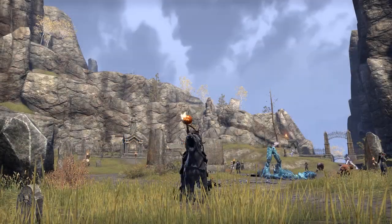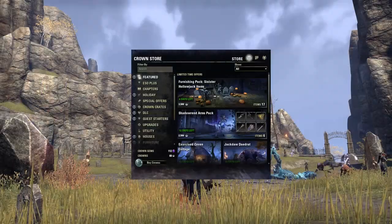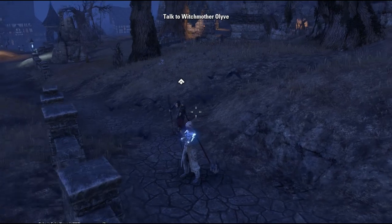This is a quick guide to the Witches Festival. All details will be graphical so you can pause at any time. To start the quest, go to the Crown Store and get it free from the Holiday tab, then go to your inventory and use it from there.